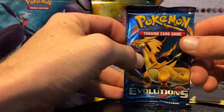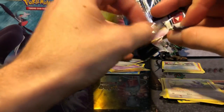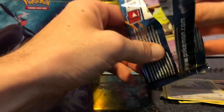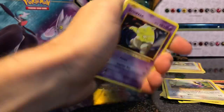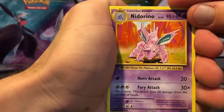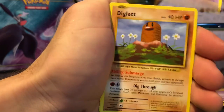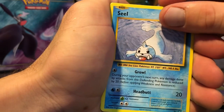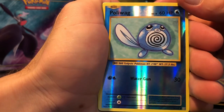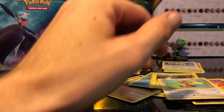Last one — X&Y Evolutions. Code card. Cards are: Nidorino, Energy Retrieval, Venusaur Spirit Link, Drowzee, Diglett, Charmander, Seel, Magnemite, Poliwag. And for the rare... Farfetch'd. Oh well.